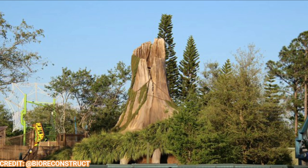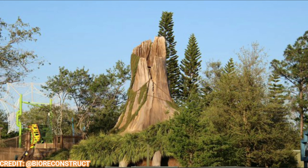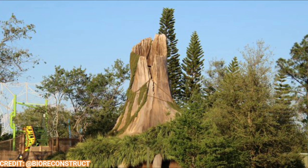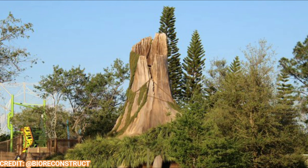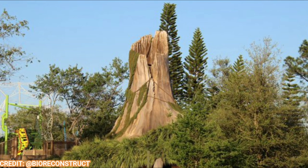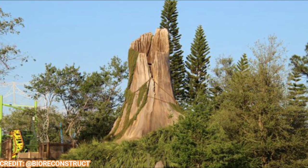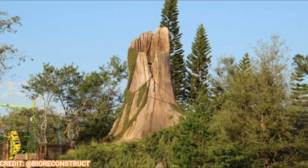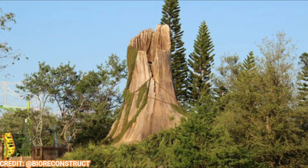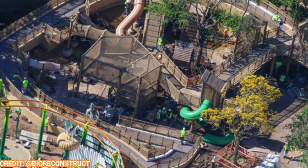Here's a daytime shot of Shrek's Swamp House with the Troller Coaster in the background. You can see lots of shrubbery has been added even from the last update. This is the area where we can go ahead and meet Princess Fiona, Shrek, and Donkey — hopefully, and I'm praying that Donkey has a better glow-up from the previous version, looking more like the Hollywood version, because the previous Orlando version did not look like Donkey at all.